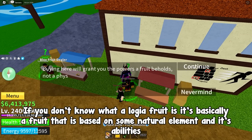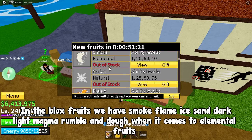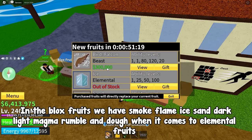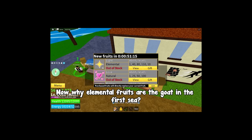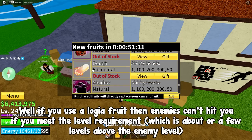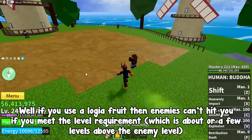If you don't know what a logia fruit is, it's basically a fruit based on some natural element in its abilities. In Blox Fruits we have smoke, flame, ice, sand, dark, light, magma, and rumble as elemental fruits. Now why are elemental fruits good in the first sea? If you use a logia fruit, enemies can't hit you if you meet the level requirement, which is about at or a few levels above the enemy level.